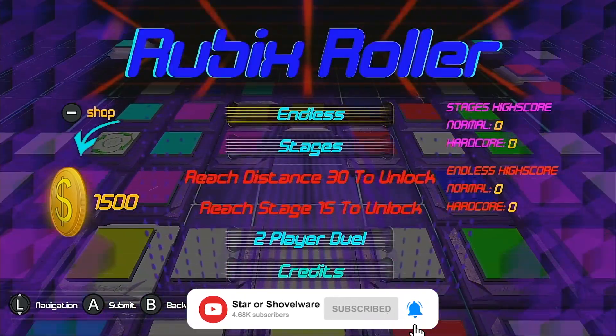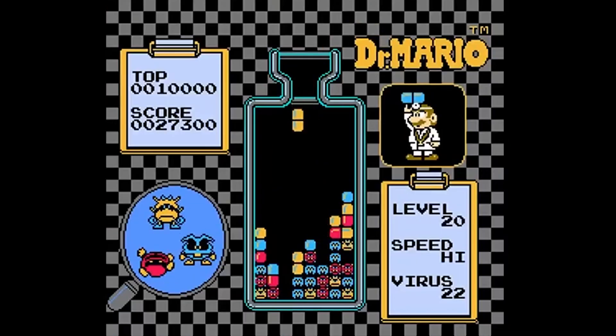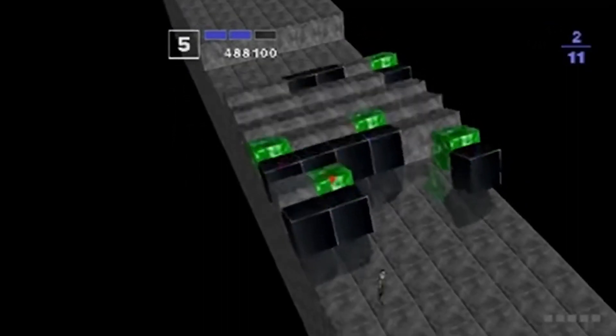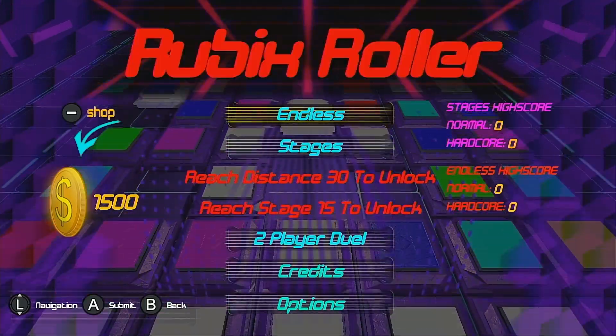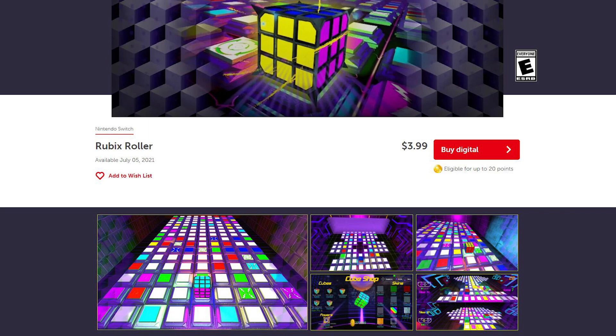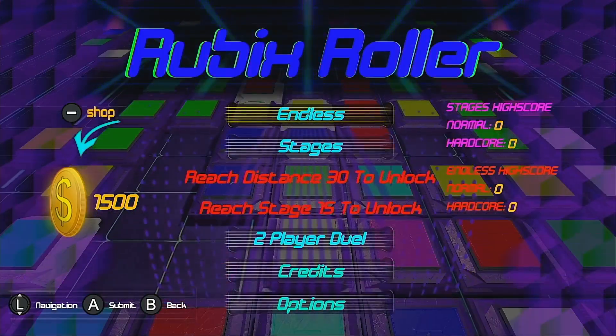I've always been a fan of puzzle games, and historically many of the best puzzle games have been those with simple to pick up but hard to master mechanics. With this in mind, Rubik's Roller immediately caught my eye when I saw it on the Switch eShop, and at a price of £3.59 on the UK eShop and $3.99 on the US eShop, I found it hard to find a reason not to pick up the game and give it a whirl.